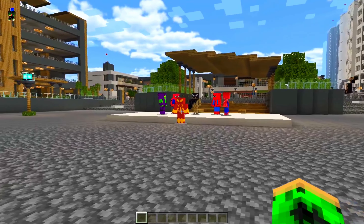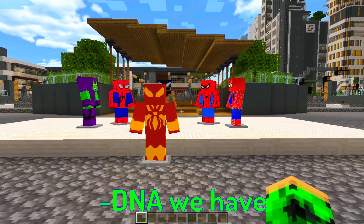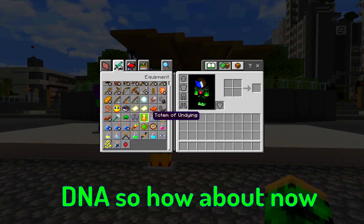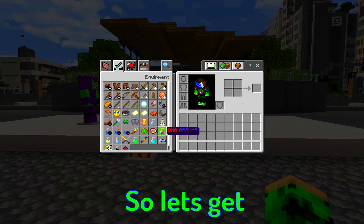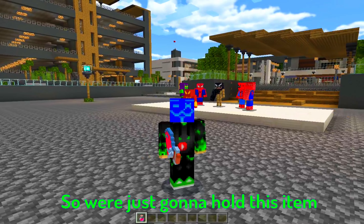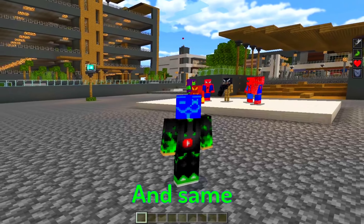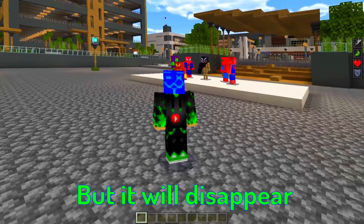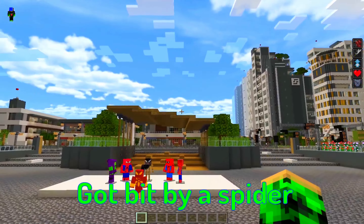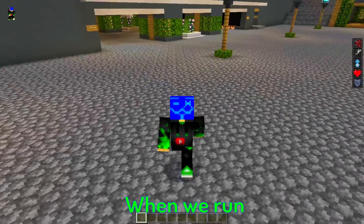Let's take it off. We have Spider-Man, Green Goblin, and Ultimate Spider-Man — each with their own DNA item. Let's try Spider-Man's DNA first: hold the item and right-click to drink it like a potion. We get a temporary nausea effect — like getting weak after being bitten by a spider — then jump boost and speed effects kick in.